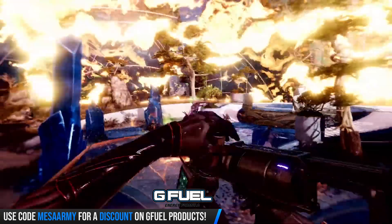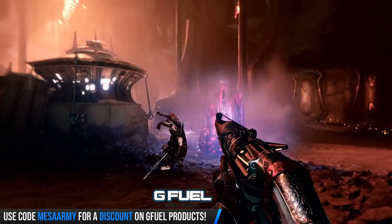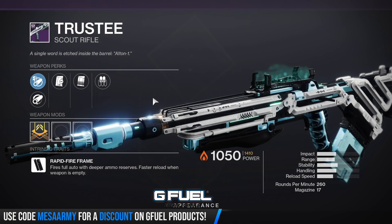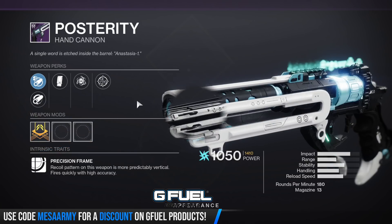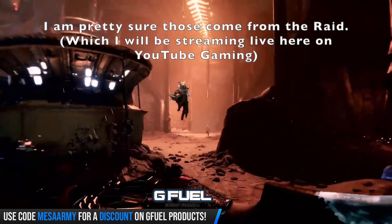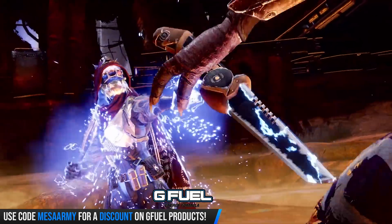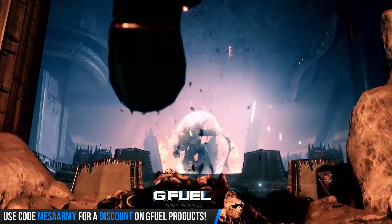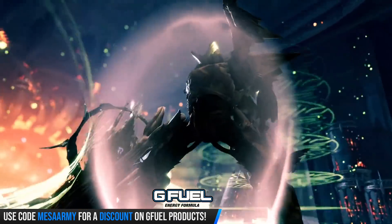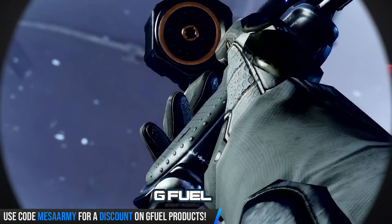We're not going to cover all of the legendary weapons because there are a lot and we'll be here forever. Also, the raid weapons are showing up in your collections, but in the database we can't really see the perks just yet. From a looks perspective they look absolutely incredible. All of this is going to be subjective, so please let me know in the comments section what your opinions are on the weapons I talk about and the rolls you either have or would suggest.